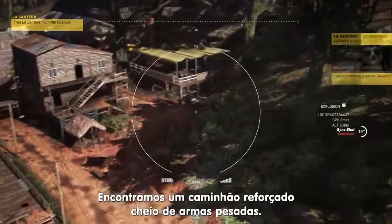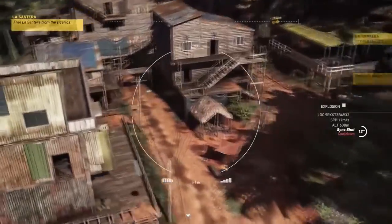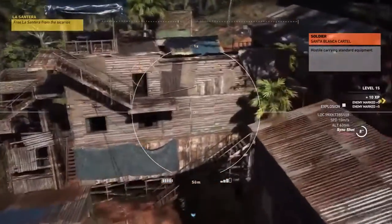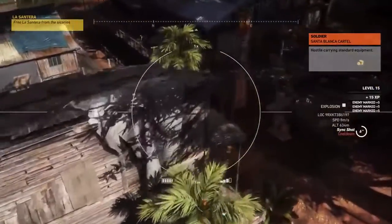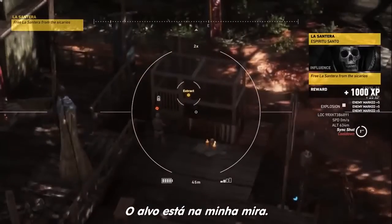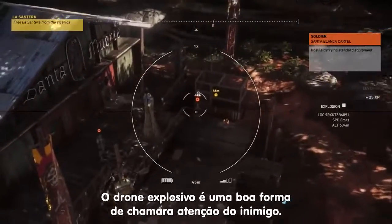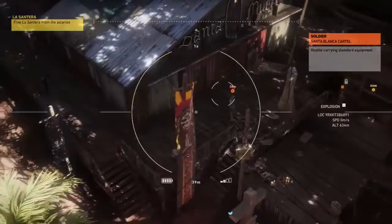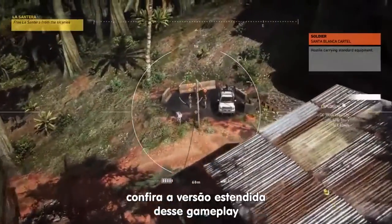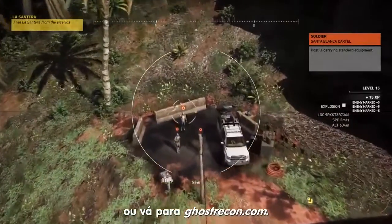There is an SUV with heavy weapons and armor plating. The explosive drone is a good way to create a diversion. But if you want to know more, check the long version of this walkthrough here or on GhostRecon.com.